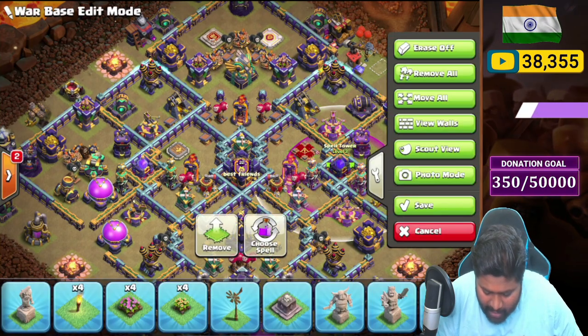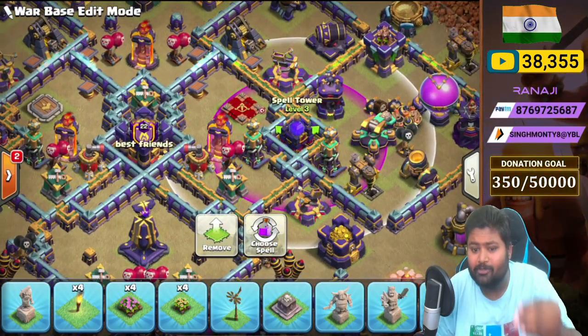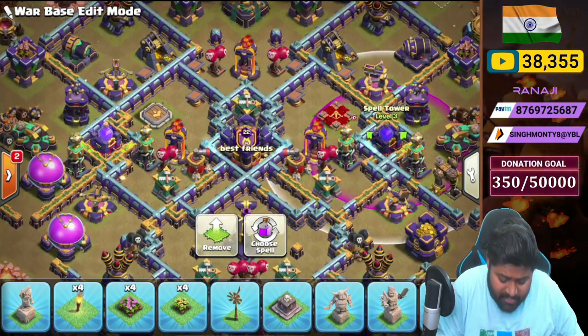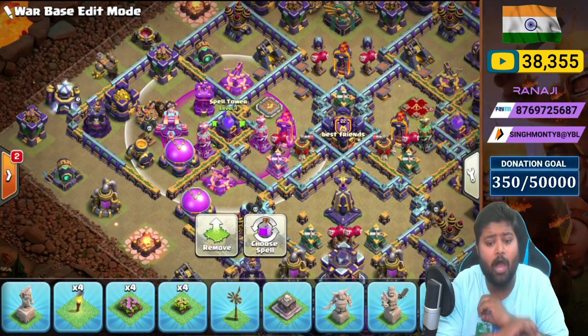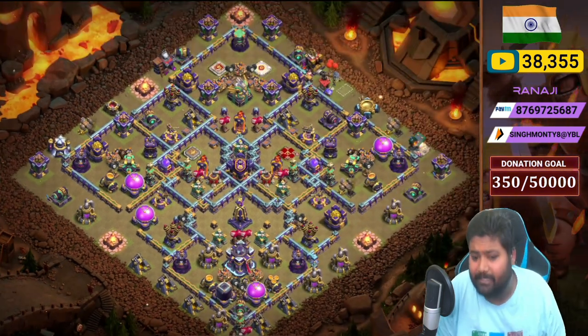Check out the Rage Tower value: two X-Bows, Scattershot, two Hidden Teslas, and Multi Inferno with Builder Hut in the Rage Tower coverage zone — same on the other side as well. Both Rage Towers give insane value.